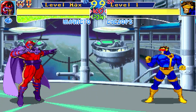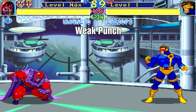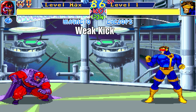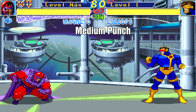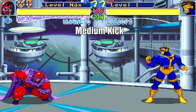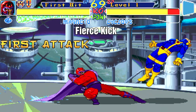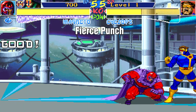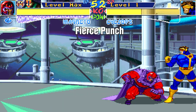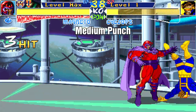Next let's crouch and do the same attack buttons. Here is the crouching weak punch, then crouching weak kick, then crouching medium punch, then crouching medium kick, and then crouching fierce kick. Crouching fierce punch hits multiple times and it launches for an air combo, juggle, or some other setup, whereas crouching medium punch only chains into other normal attacks.